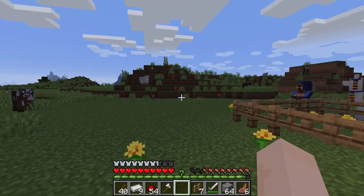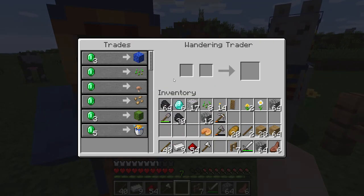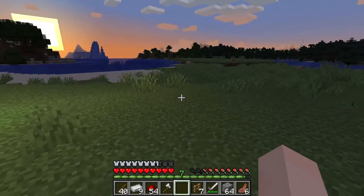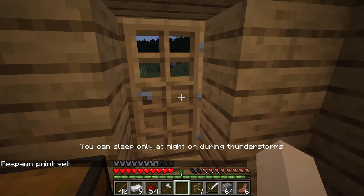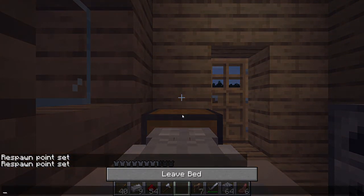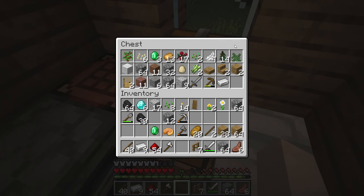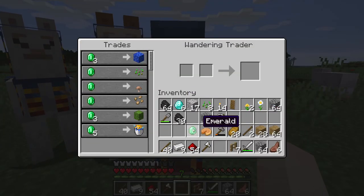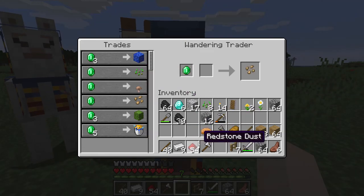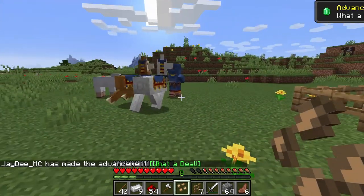Hello again, do you have anything good? Different trades — bucket of pufferfish. You do have beetroots. It is unusual that we actually have a trade we want to do. So I'll just grab one emerald. I only need one seed. I'm going to give him this emerald for the beetroot seed. Thank you very much — we made our first trade.